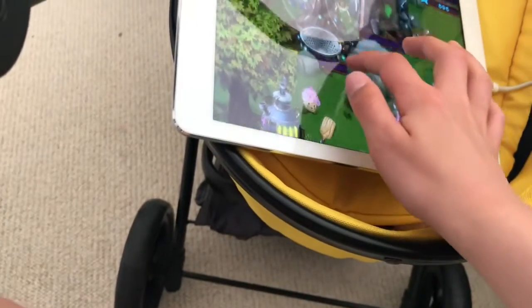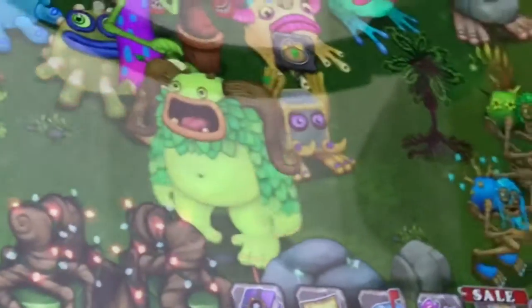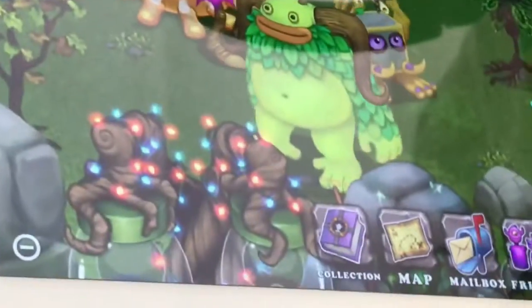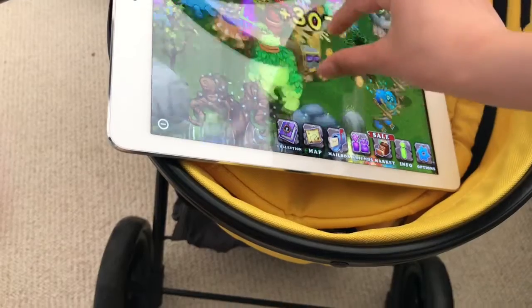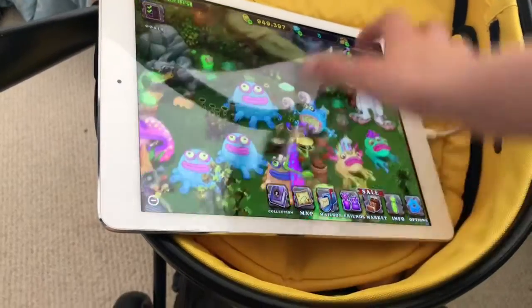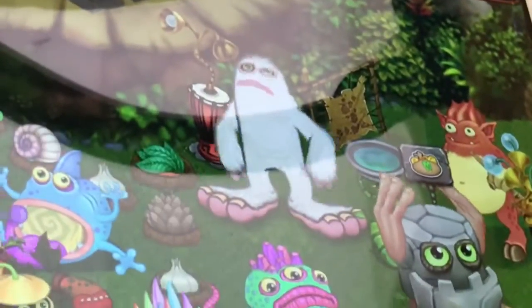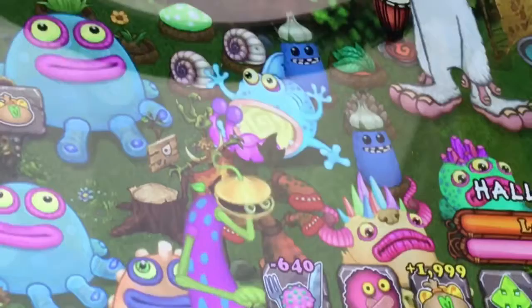Hey guys, welcome back to Next Gaming Lab. Today we're going on my Cold Island again, and look — I got that four-element beast! After many attempts I actually got it with the combination of Pummel and Mammoth right there. The Pummel is this one which is flashing.